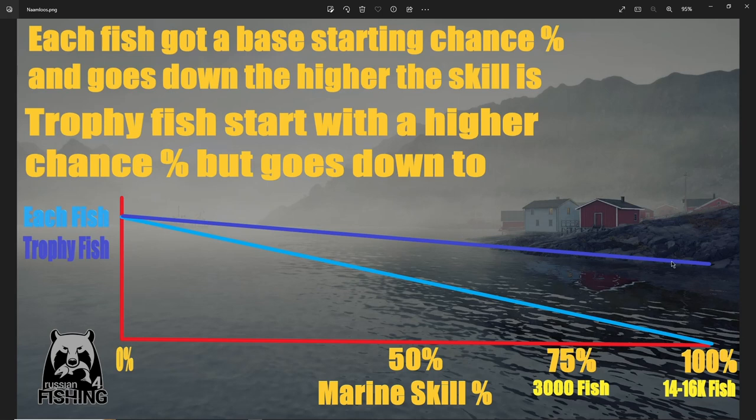Trophy fish, if you can target them, are always the best source for points. The chance goes down for them too, but not that much. Everything starts with a lot of chance, and that chance decreases as you level up the marine skill — which makes logical sense. It's like real life: if you're a very good fisherman or footballer, it's hard to improve further. A beginner learns the most at the start, but progress slows the better you get. I think the game mimics that, and that's exactly what's happening here. Now for the conclusion.